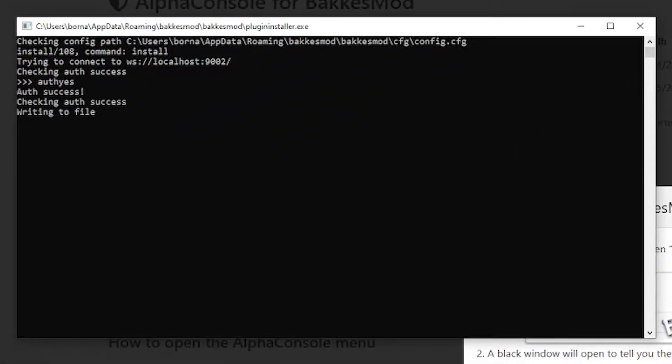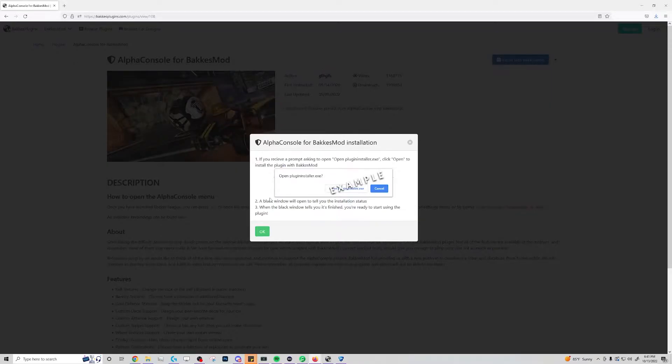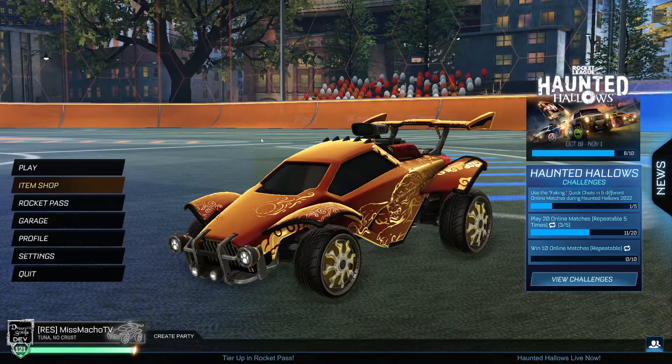A black window will then appear on your screen. As long as BakkesMod and Rocket League are open, this window should very quickly say the plugin has been installed at the very bottom. If Rocket League is not open, it will inform you that the plugin will finish installing next time you open the game. Once you see this, you can close the window and the web browser, then close and reopen Rocket League to make sure it was installed properly before moving forward.